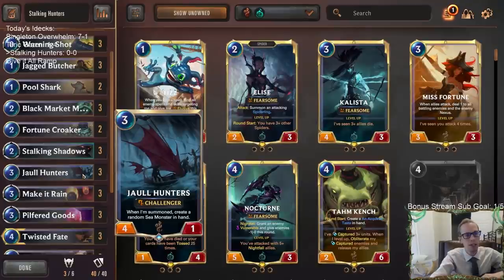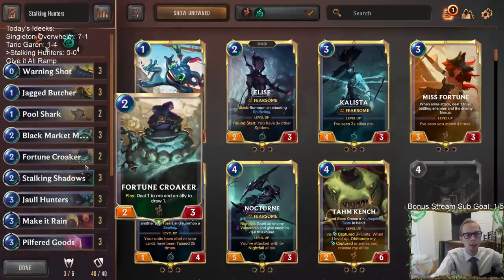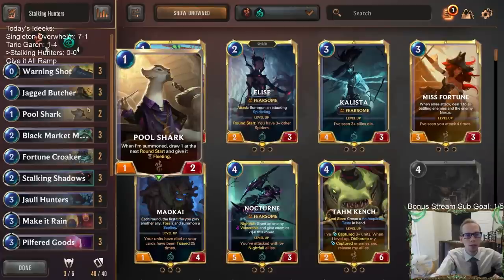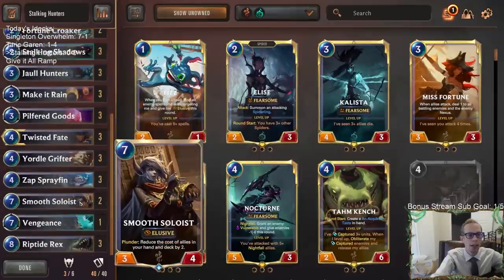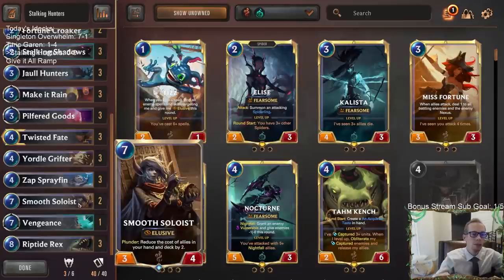The beginning of this idea was wanting Stalking Shadows with Jawl Hunters. This was back when Lee Sin Zed was everywhere, and Jawl Hunters was a really good way to challenge Lee Sin. That's kind of what the deck is named after — Stalking Hunters, these two cards. We also have things like Black Market Merchant, getting two Nab cards, Fortune Croaker, Pool Shark — all good targets. I was really impressed with Smooth Soloist recently so I put in a couple of copies here.